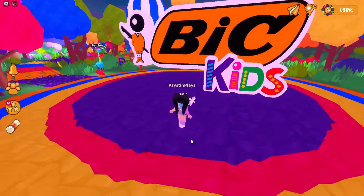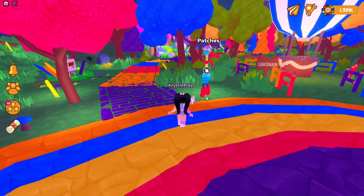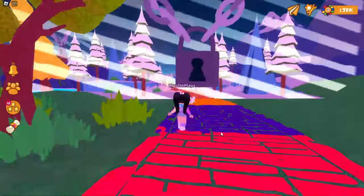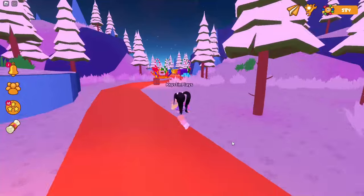Next, we're gonna head over to the pathway right here. You'll see patches. Go ahead and follow where I go on this path, and then you'll make it to the Winter Wonderland.